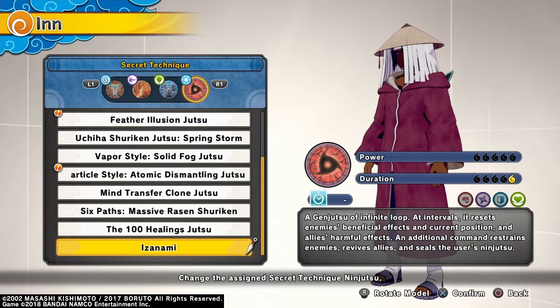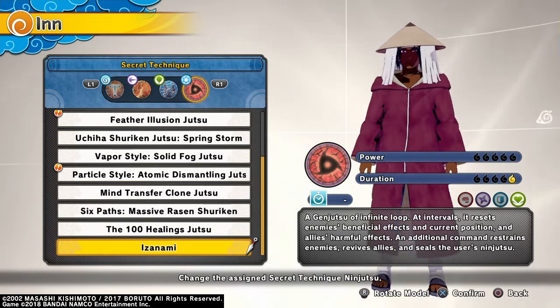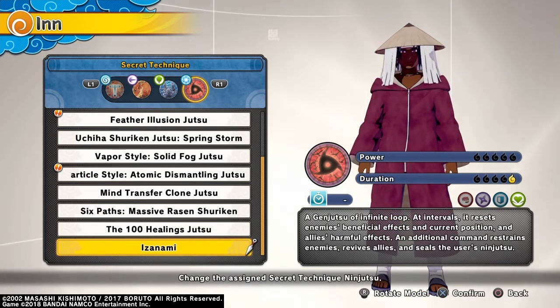Once you pop it, you can rewind 10 seconds back and you can also heal your teammates with this ultimate, even if they're dead. It's basically like Naruto's Sage of Six Paths, but Izanami is better in my opinion.